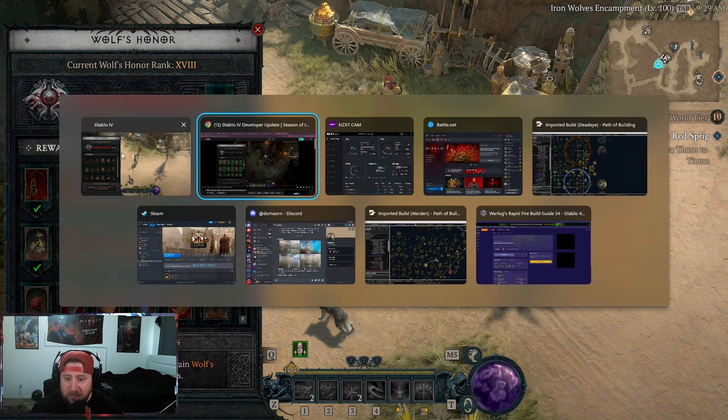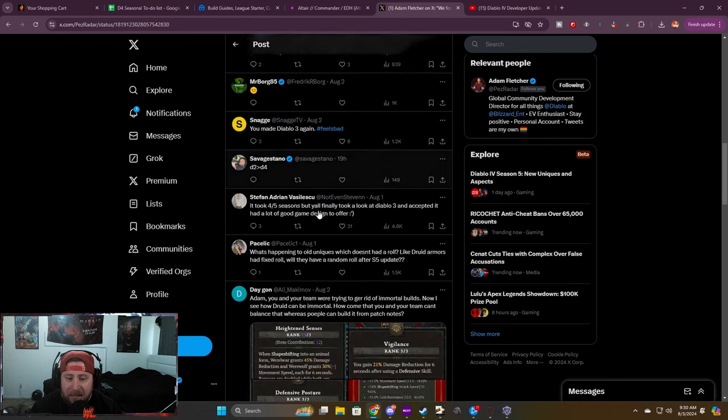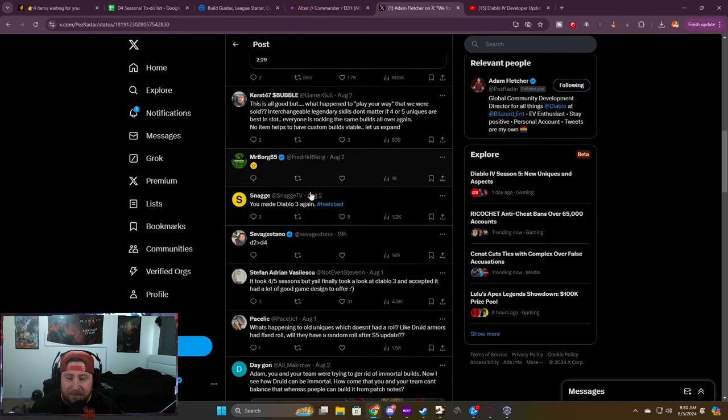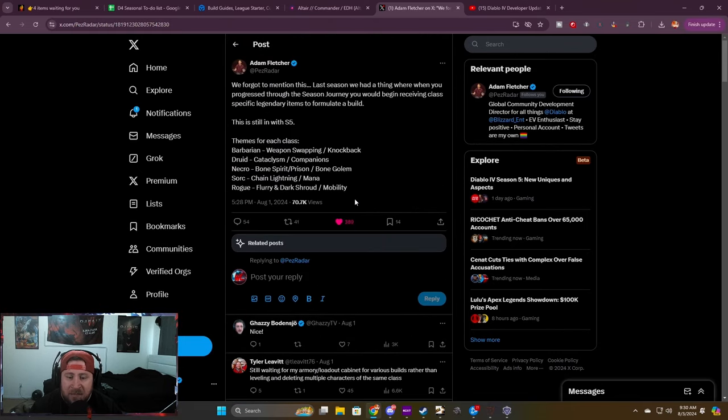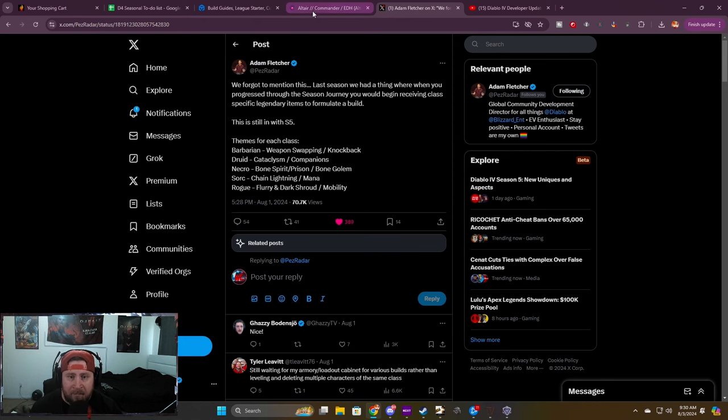I really like that they're continuing to do these class set things. The only thing we don't know is which powers exactly we're going to be getting for these sets — they haven't listed them even in the patch notes that were released. A lot of people are happy about this. I even commented I enjoyed it last season. They should let us know which ones drop; it seems a little random, maybe one power out of the four you could use.